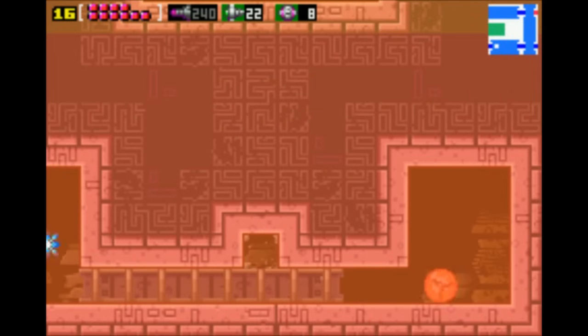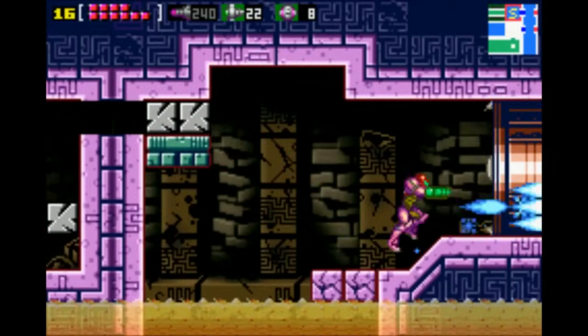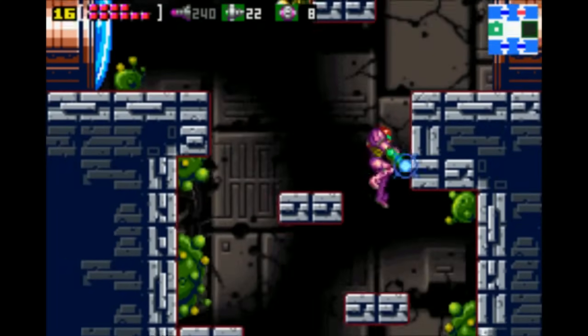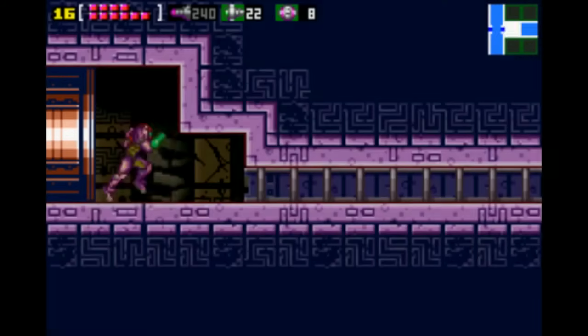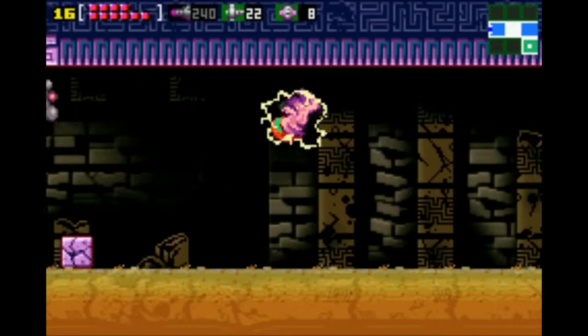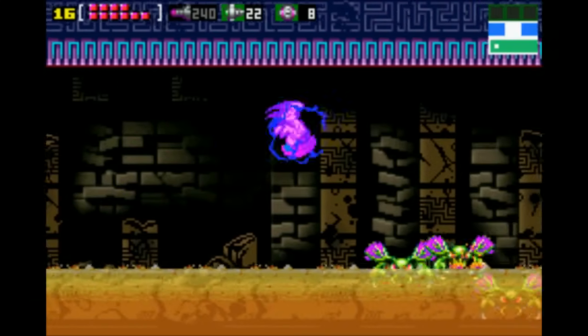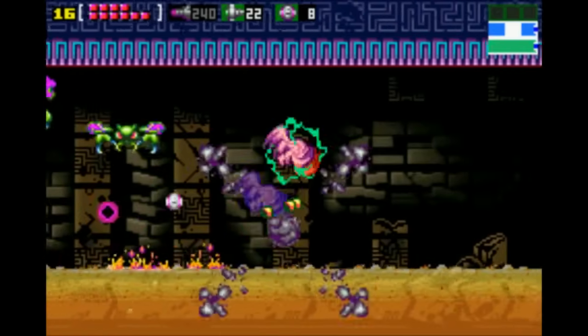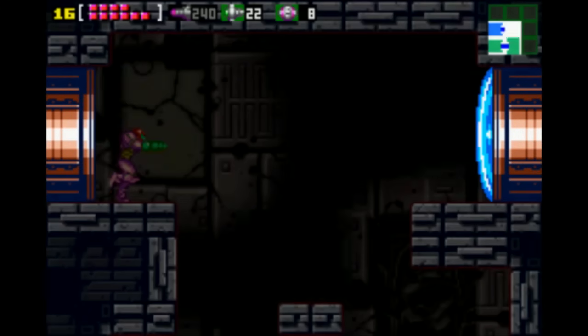Our Metroid Fusion commentary, any percent, was seven parts long, I think. This is six parts, 100%. That's how short this game is. It's just kind of a symptom of the original game design structure of Metroid 1 not really being designed for this kind of 100% optimization play that later games got down to more of a T.